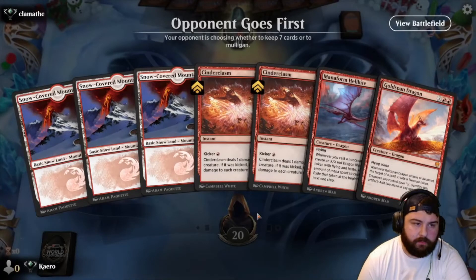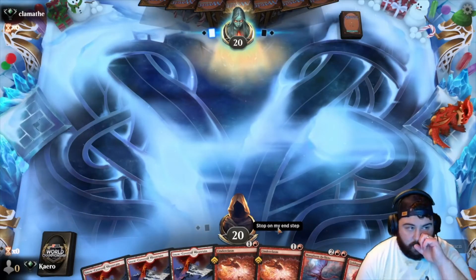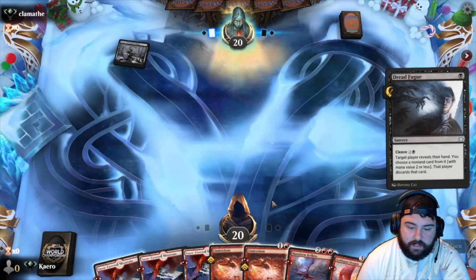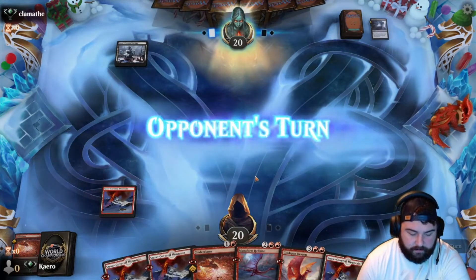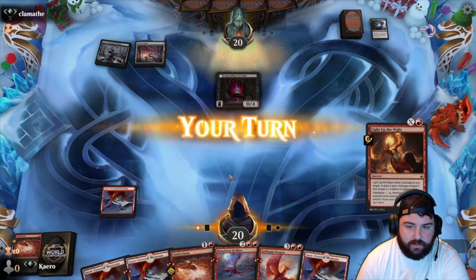Okay, not the greatest starting hand — three lands, two Cinder Clasms, Manaform Hellkite, and Gold Span. We're on the draw. Let's keep it — seems kind of hard mode if they're playing aggro. They play Dread Fugue — some sort of mono black discard. They're gonna get rid of our Cinder Clasm. There's Curtains.